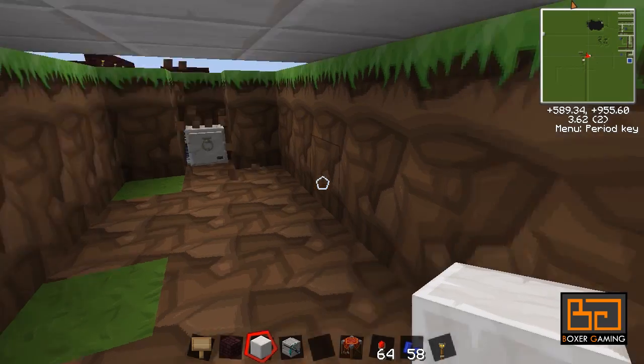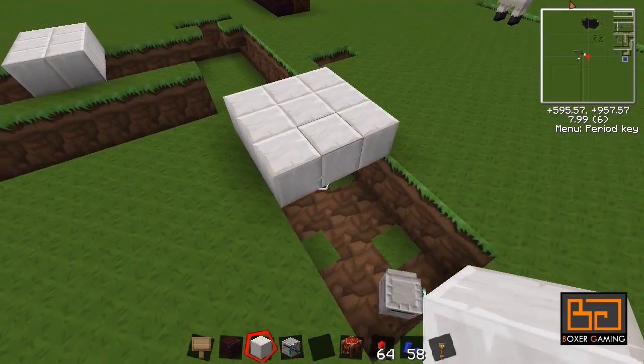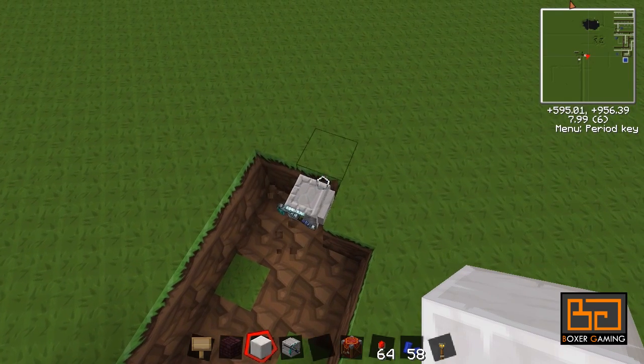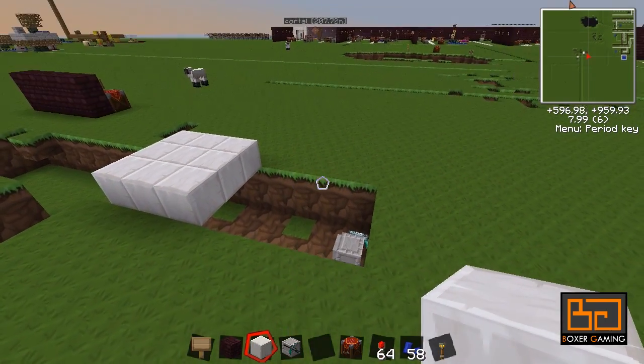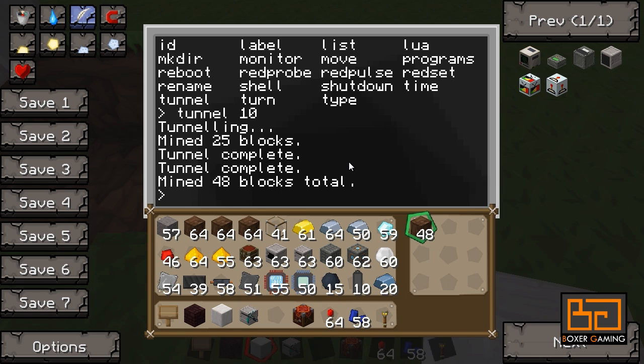If you're not running Tech It and you have ComputerCraft 1.4, this thing can actually come back to a chest, deposit all the items, and then continue tunneling again or continue excavating again. But in the current version of Tech It — the recommended version — you can't do that yet. So that's a bit of a hassle. But it's going to take a while before it just gets filled up, and then you're just going to have to go find it.